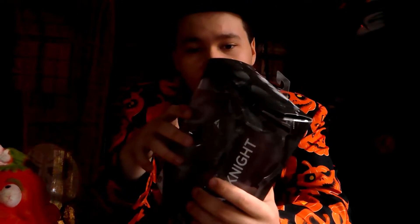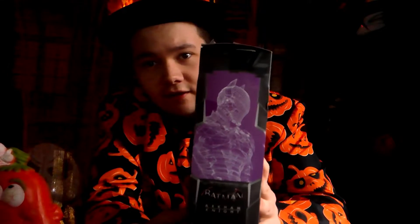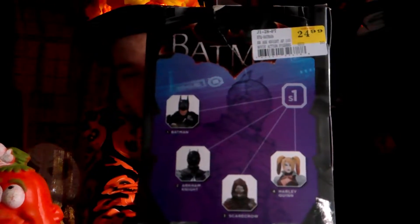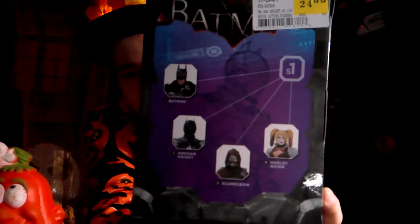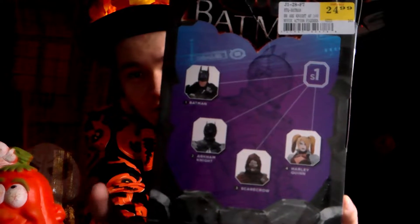The box is supposed to represent the outfit that Batman wears throughout the entire game. It says Batman and shows the Arkham Knight. On the back, you can collect all four figures — there's Batman, which I reviewed before, the Arkham Knight, and I'll also be reviewing Scarecrow and Harley Quinn. So let's get to the box and see what's going on with the figure.